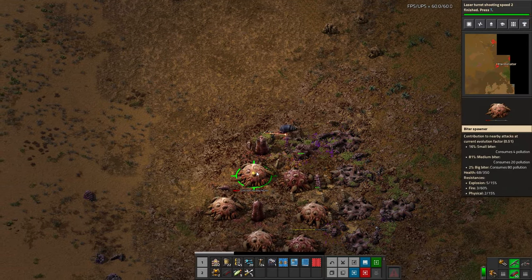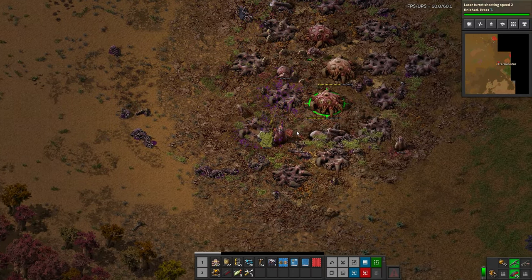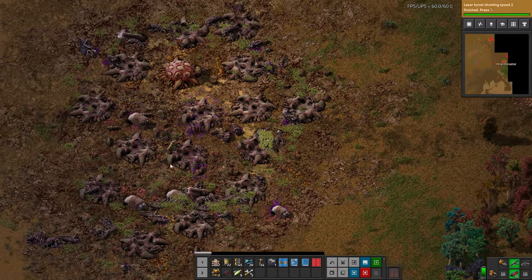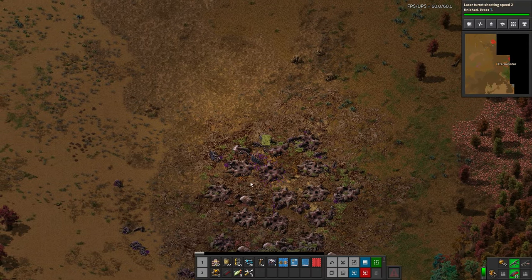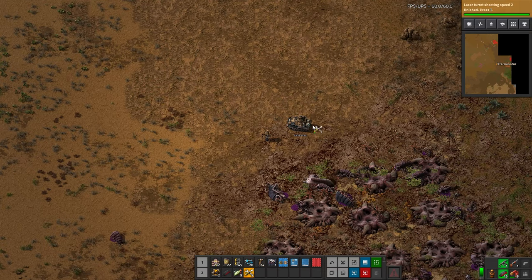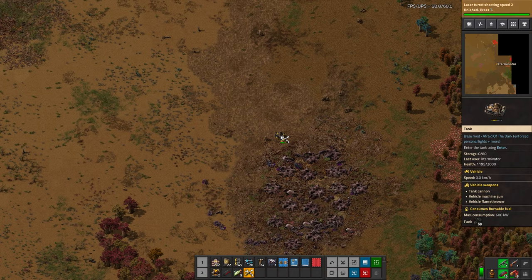Personal laser defenses will also work in a vehicle, which is a fantastic feature. I may need to abandon the mission here for a second to repair my tank — perhaps not. We may actually be able to finish this off. Looks like we barely did. We did get some large spitters spawning, which is a bit frightening — those do a large amount of damage. So combining that with the bullets in the tank and ramming the bases and worms, we made fairly quick work of that base. I was a little worried we might not make it out with our tank alive, but by the skin of our armor we did.